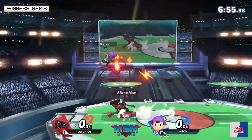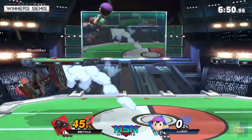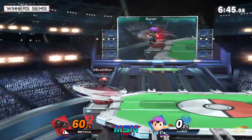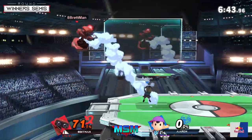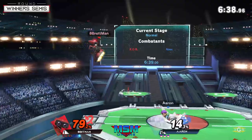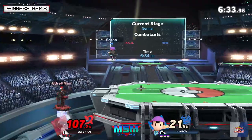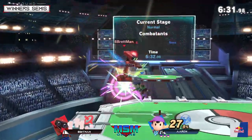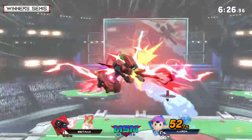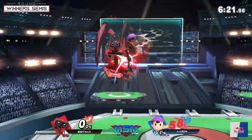Game four — big opportunity for Aaron to close, last chance for Apeman. Aaron is fresh right now, very good. Apeman can't really find a chance to breathe. PK Fire kind of pushes Apeman to go for that roll, still stuck at the left side of the stage.